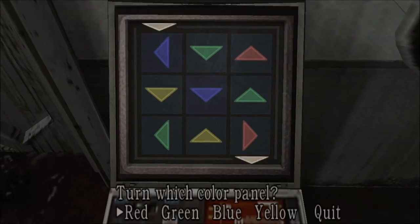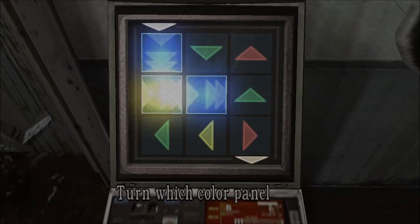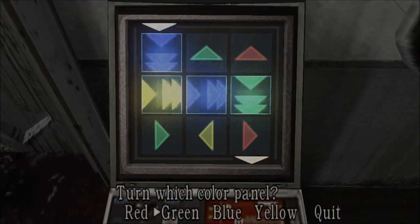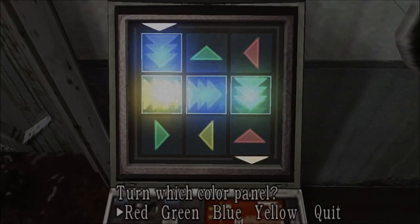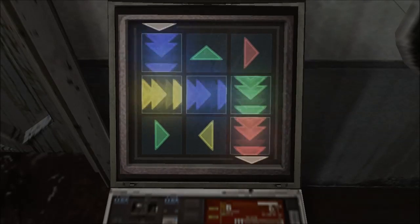Now this is actually one of the easiest security systems of all time. I don't know why a security system is like this. All you have to do is create a path from A to B — as simple as that. So what we want to do is blue, then yellow, then green, then red. Simple as that and it will open the door for us.